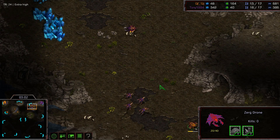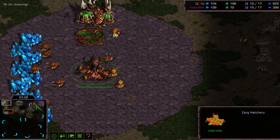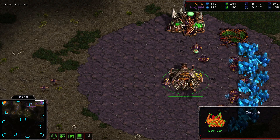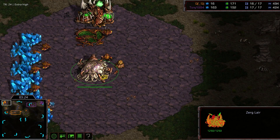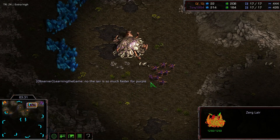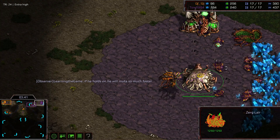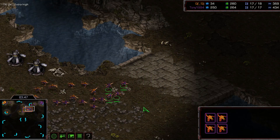Tony's forces go in. The hatchery is going to go down, but QQ is definitely going to have an economic advantage. A lair is going up for Tony, while QQ doesn't even have his lair going up yet — this could be a disadvantage. Lair tech could lead into many different things, but most importantly the spire. The spire is definitely going to be a big problem for QQ if he doesn't get spore colonies up. The lair is so much faster for purple. QQ has the economic advantage but purple is definitely ahead in zergling count.